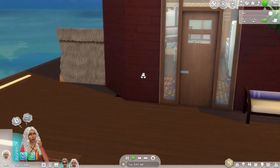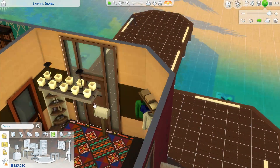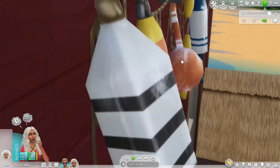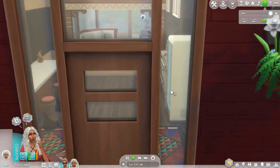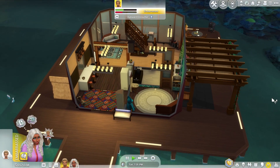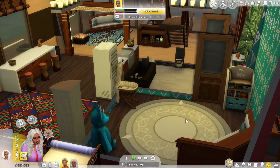Let's check out the kitchen. I got a — oh, mailbox. Gotta get those taxes. Here's the kids room — a little cute little reading nook.